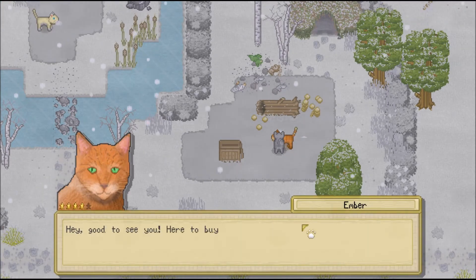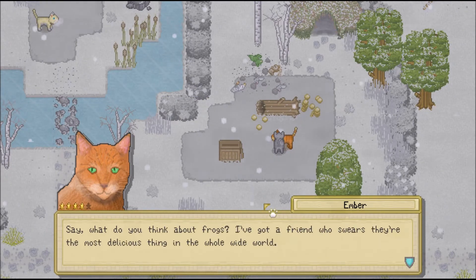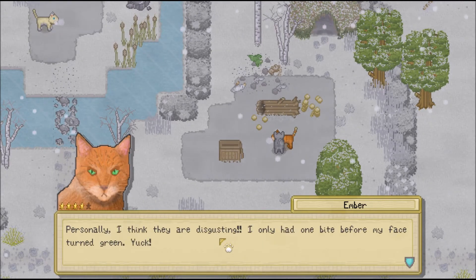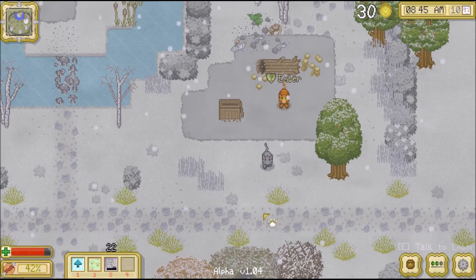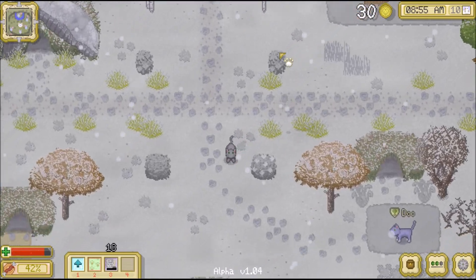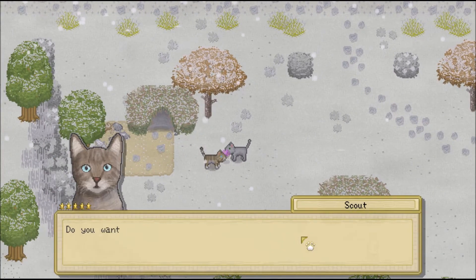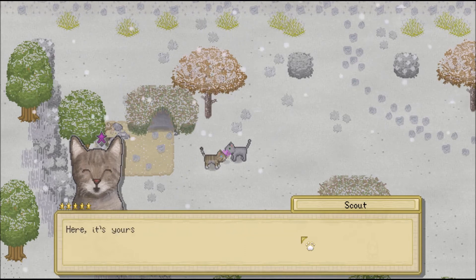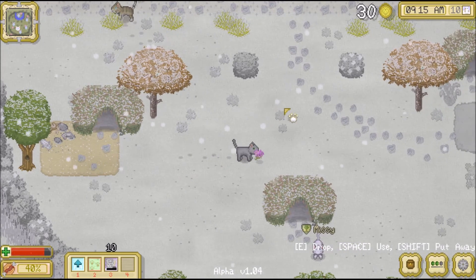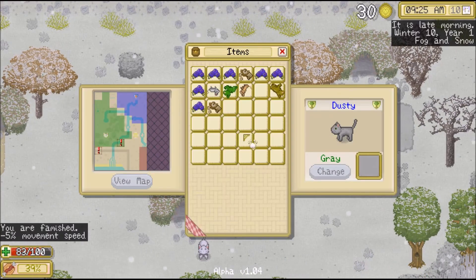Let's talk to Ember. 'Say, what do you think about frogs? I've got a friend who swears they're the most delicious thing in the whole wide world. Personally, I think they're disgusting. I only had one bite before my face turned green. Yuck!' So Ember doesn't like frogs - probably good to know since we have a frog on us right now. Let's chat with Scout too. 'Do you want my extra valerian? I don't need it - here, it's yours now.' Oh, Scout! I didn't know they could give you gifts back! This valerian can come in handy sometimes. That's so cool!